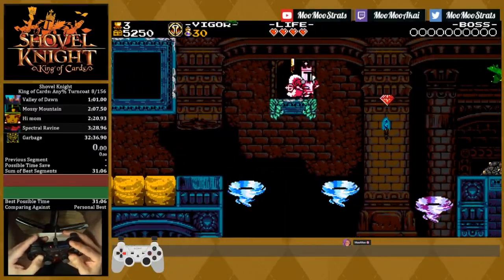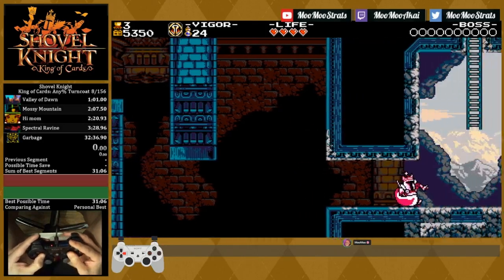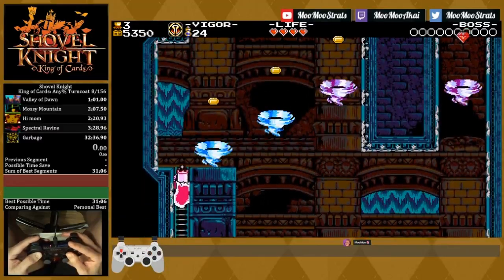Although I'll be going back over this room to show off some better movement, the primary focus of this video will be the autoscroller skip. I'll be showing both the low percent variation and the any percent version that actually uses charge bash plus turncoat. But for now, listen carefully and focus on my inputs.